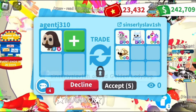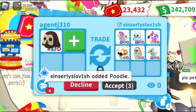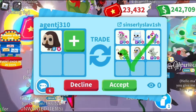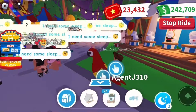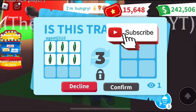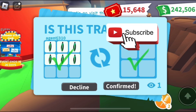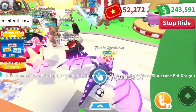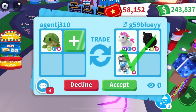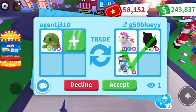Next offer for my owl was a mega uni, mega snow owl, three neon legendaries, and mega poodle. Pretty good offer, but again those mega snow owls get not-so-good trades, so don't trade for them. Make sure you're subscribed to my channel and following me on Roblox — this could be you getting free cure-all potions, ride potions, or other pets.